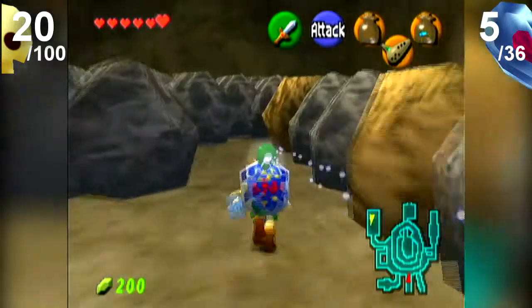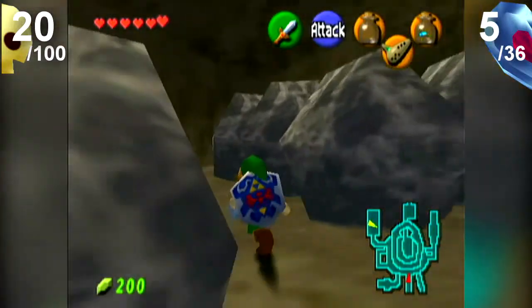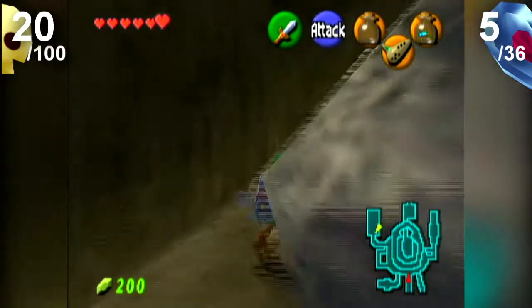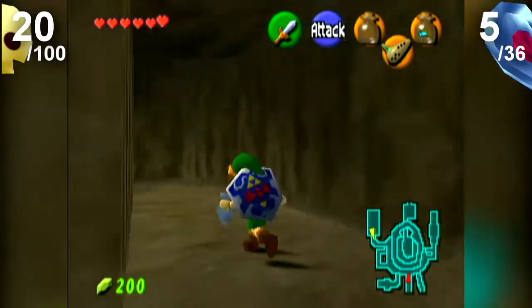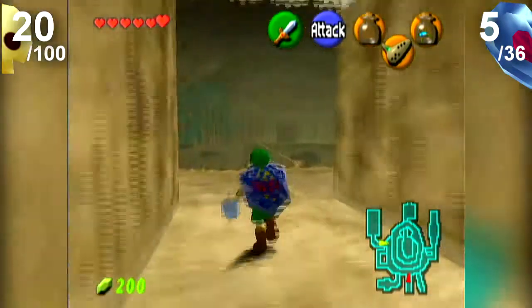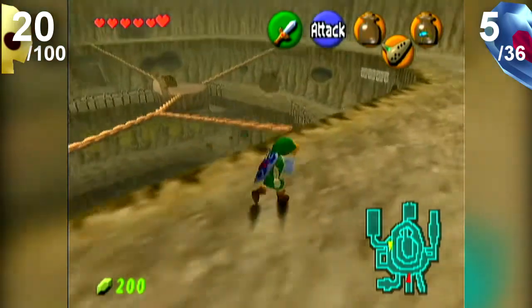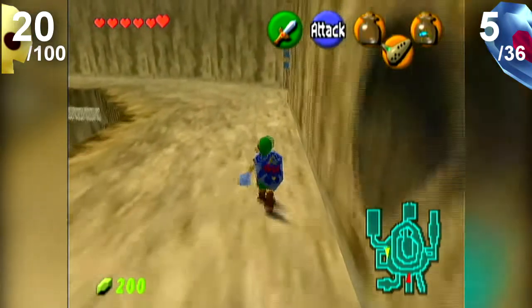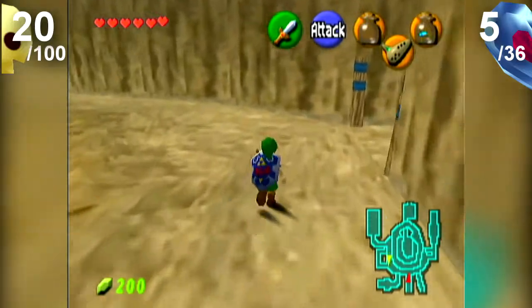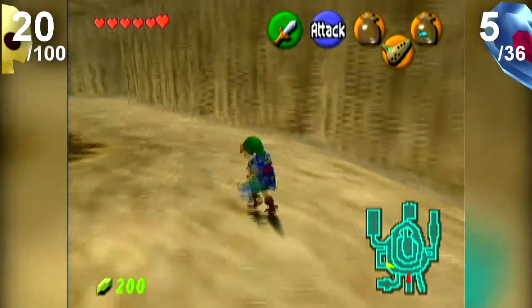It's kind of like in Wolfenstein 3D — you know that big maze? At one stage you call Apogee and say 'Aardvark' or something. It's kind of like that, because they design these areas and you can't even get to them.